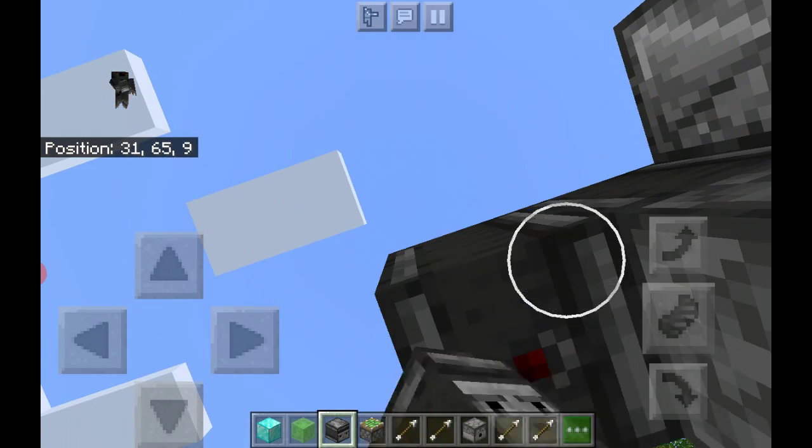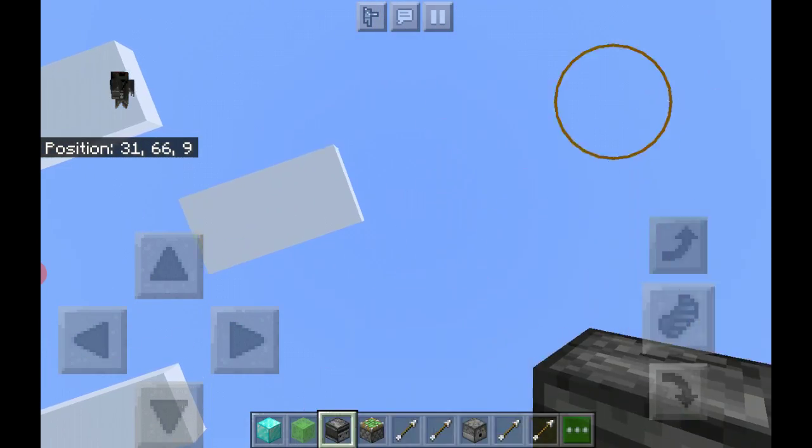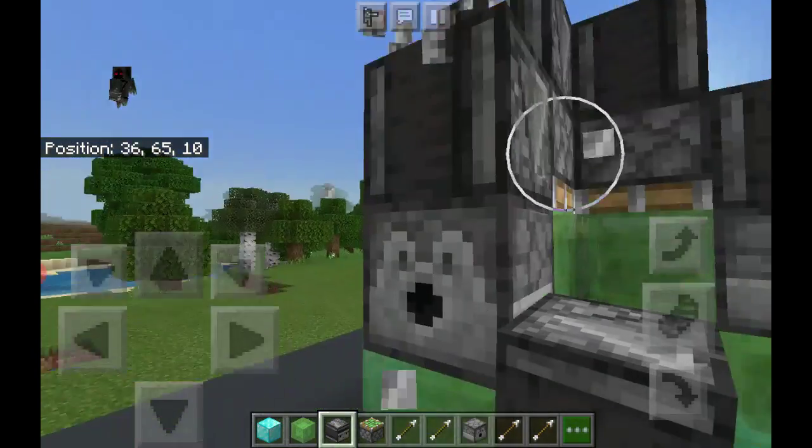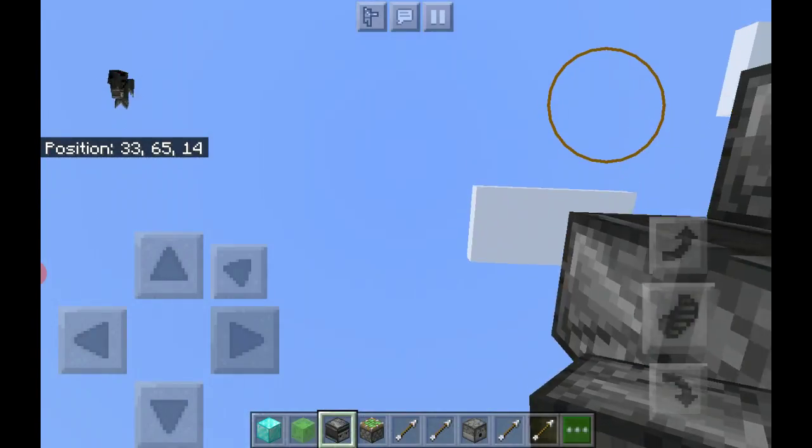Make sure you hear that little ding when you break the top block — otherwise something is wrong. Once you've done that, put arrows in the dispensers. I actually haven't really tried this, but I'm pretty sure it works.